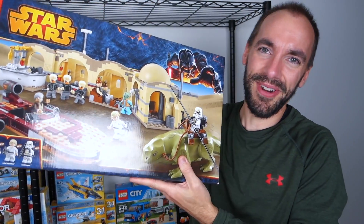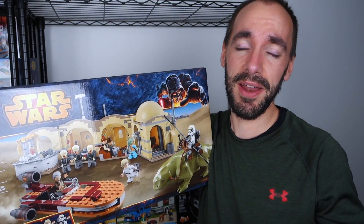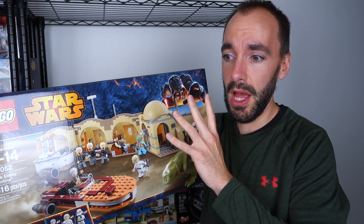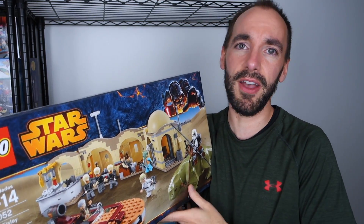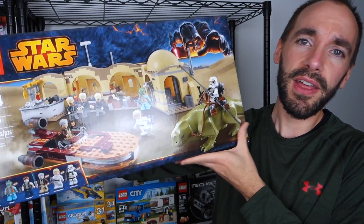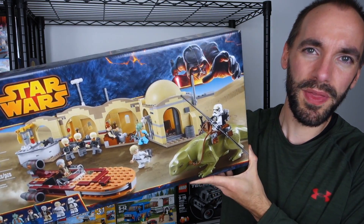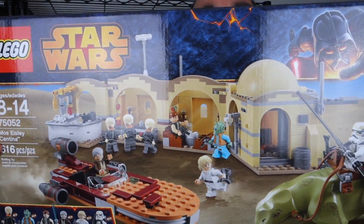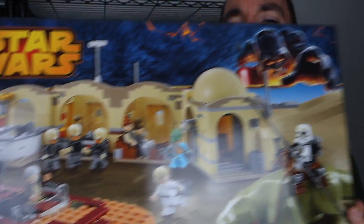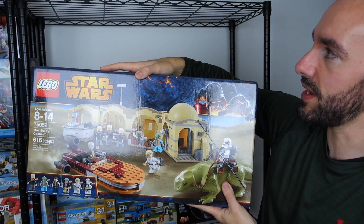But if you want to talk about debates over building, this next set is one I really don't know what to do with. I got this at Walmart on a crazy clearance — it was the greatest clearance day of my life. I went in around 2015 and the entire Lego aisle was on clearance. I picked up about 14 sets, and this was one of the few I haven't built yet. This is 75052 Mos Eisley Cantina — probably one of my oldest sets. Look at all the great stuff in here. Should I open this? I feel like the price on this one's going to go up.